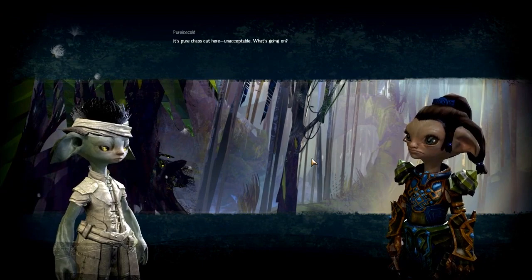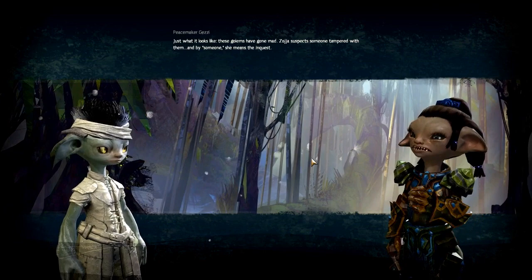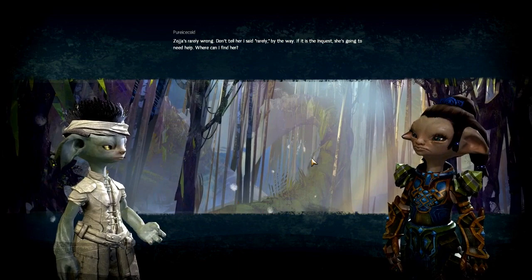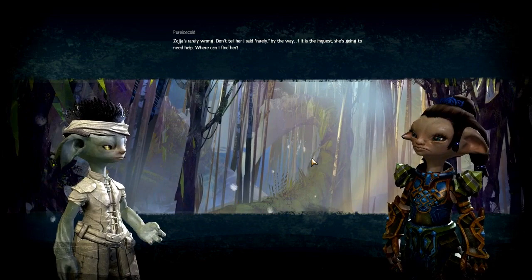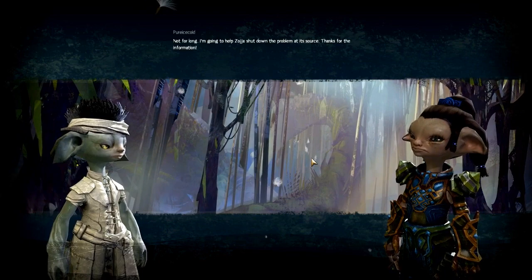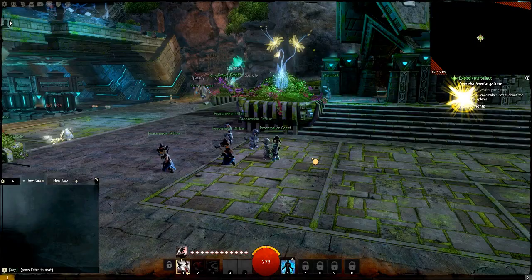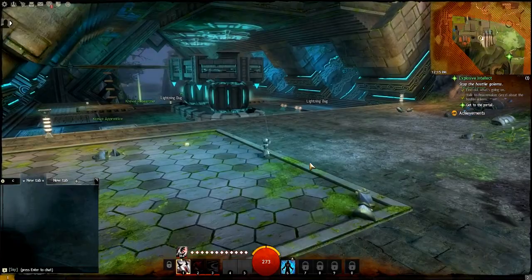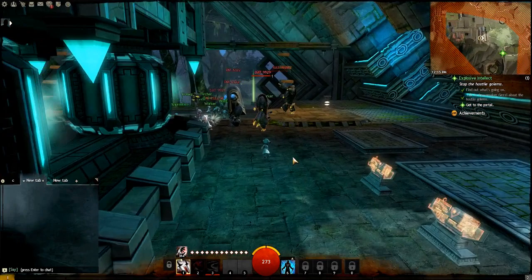It's pure chaos out here. What's going on? Just what it looks like — these golems have gone mad. Zoja suspects someone tampered with them, and by someone she means the inquest. Zoja's rarely wrong — don't tell her I said rarely, by the way. If it is the inquest, she's going to need help. Where can I find her? At the malfunctioning gate that's spitting out these deranged golems. She claims she could feel them on the other side of the gate laughing at us. Not for long — I'm going to help Zoja shut down the problem at its source. In the comments, let me know if you want to hear the quests or if you just want me to skip them.